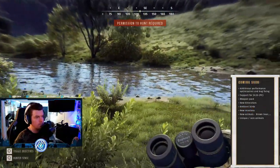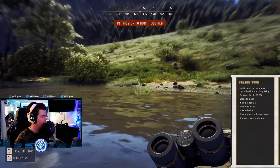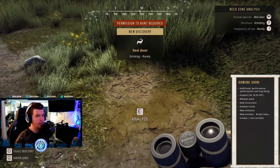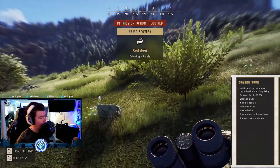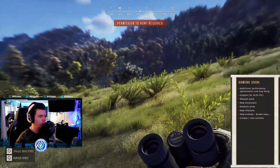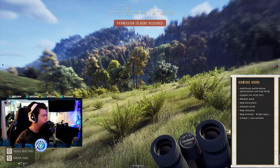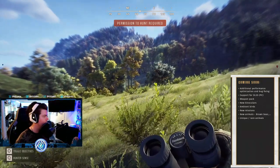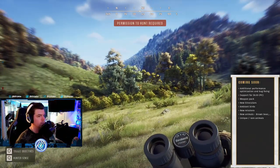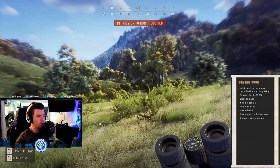The 'Coming Soon' section covers things being added in the near future with upcoming updates. First: additional performance optimization and bug fixing, support for DLSS on PC, and a new weapon pack — very exciting to see what's in that. There will also be new binoculars, and hopefully a spotting scope added. Ambient birds are coming as well, plus new missions added to the current mission set.